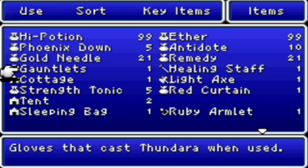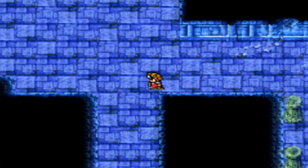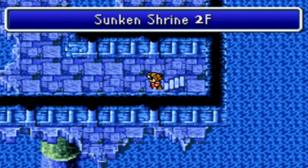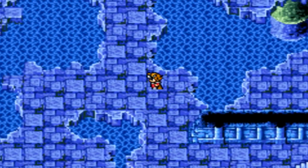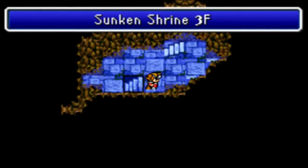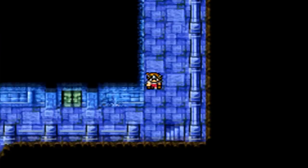You got loads of money left in the game, so might as well spend it. I don't know why, but for some reason I thought the light axe was better than the ice brand - it's actually not. The axe is actually a little bit less strong, and it has lower accuracy, so stay with the swords in my opinion. But then again, do whatever. As far as stats go, the sword is a lot better.